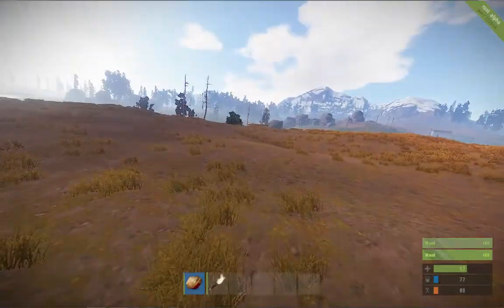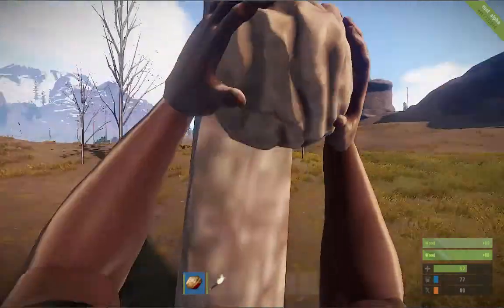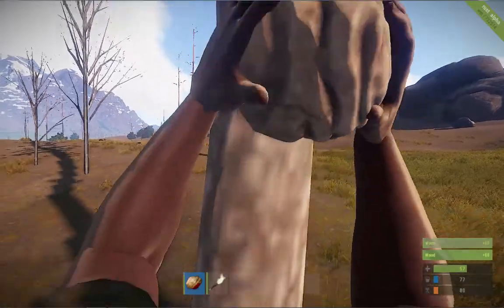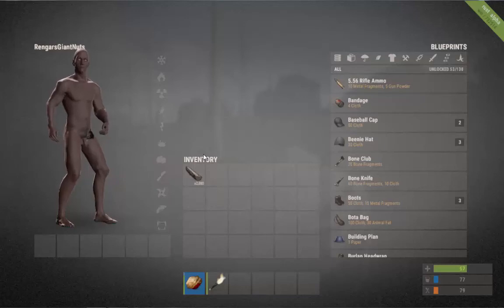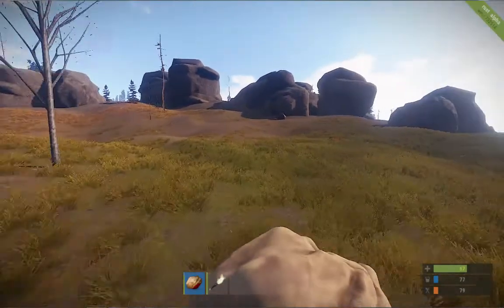Your hardest part is getting off the beach, especially on a very busy server, because a lot of people go there when they die and you tend to be beaten around a bit - people tend to kill you for survival. Anyway, I've got 2,880 wood. If you want, you can click on it and half the stacks or just put them together. Just a little tip.